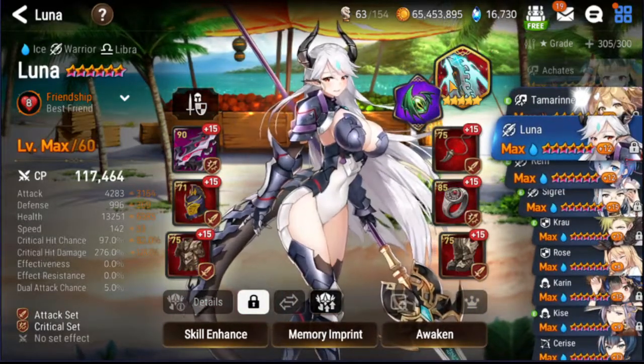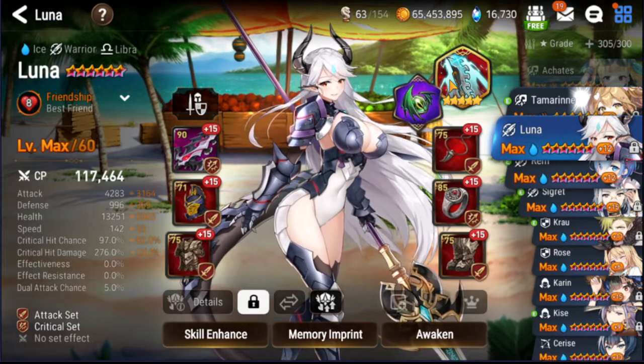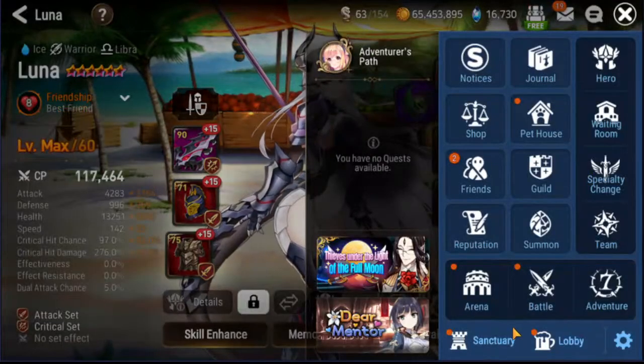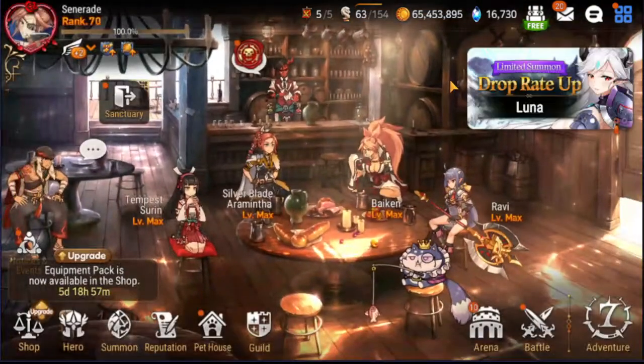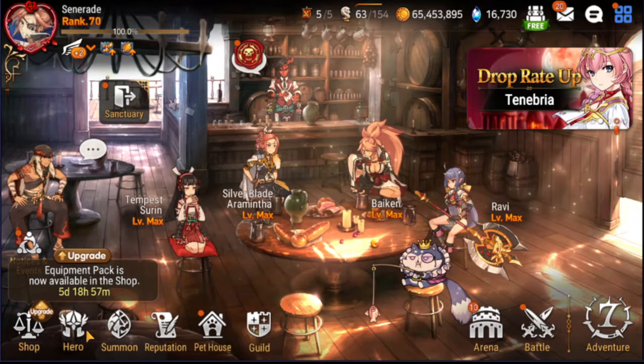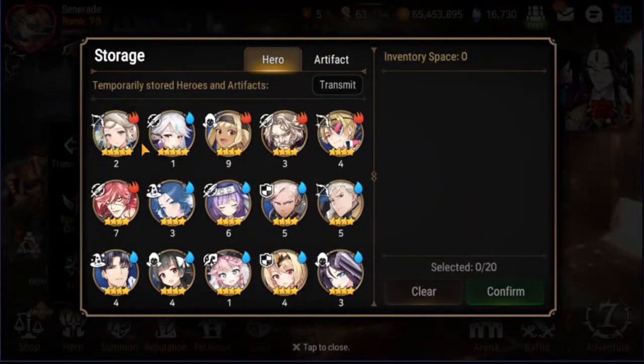That was my summoning session for Luna — we didn't get much, didn't even get a five-star artifact, but we got her before pity so we saved quite a few resources. Now going into the Landy thing: Luna's here and the only thing you want from her banner is the artifact, not the character. But with Landy coming, the only thing you want from Landy's banner is Landy herself, not the artifact. For most of you, save for Landy — she's infinitely better than Draco Plate.